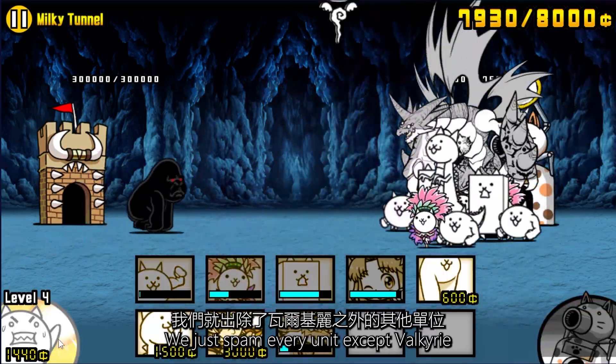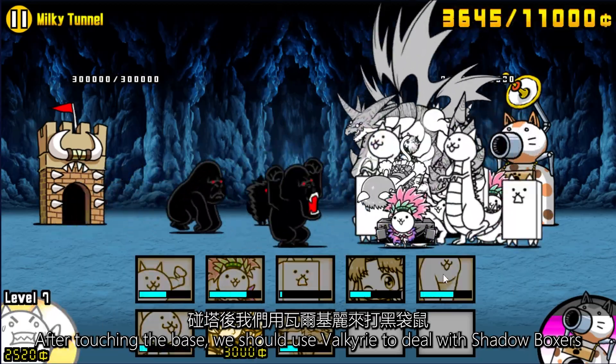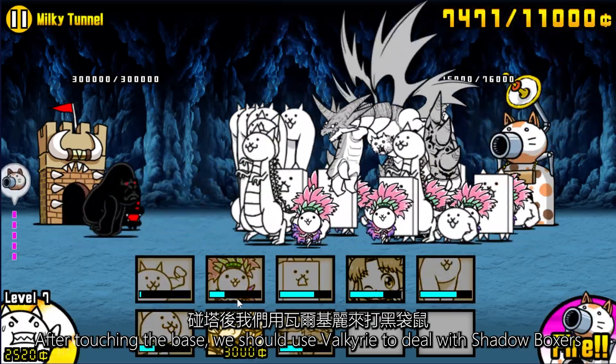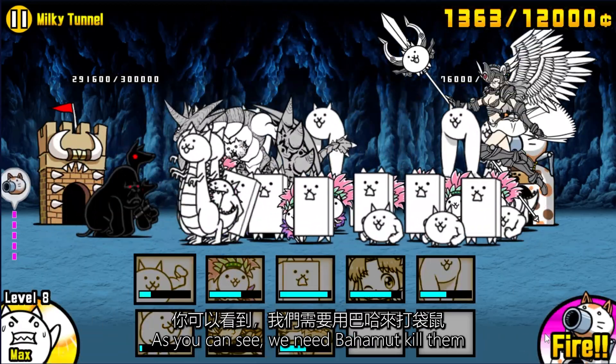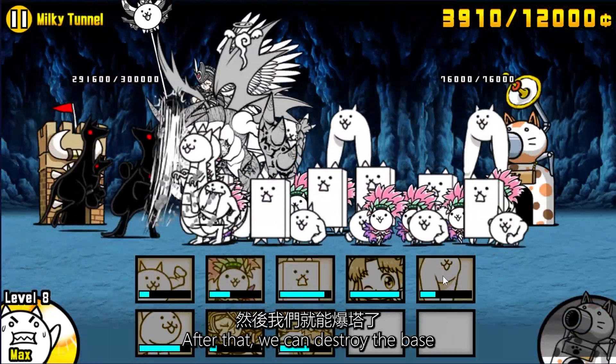We just spam every unit except Valkyrie. After touching the base, we should use Valkyrie to deal with Shadow Boxers. As you can see, we need Bahamut to kill him. After that, we can destroy the base.